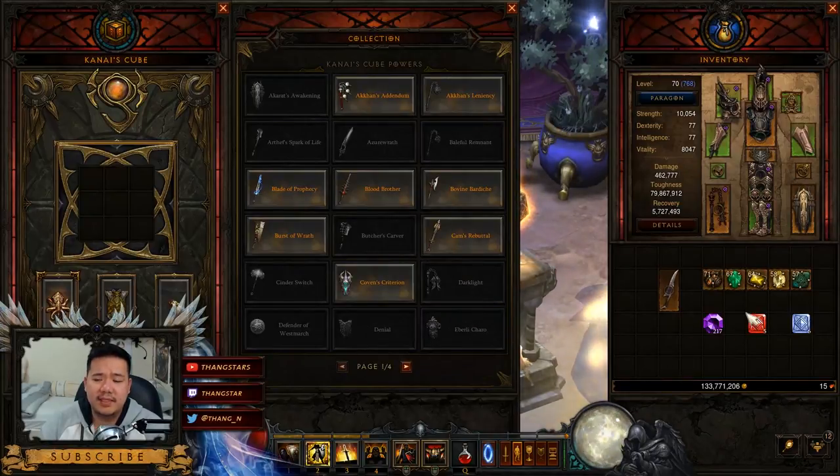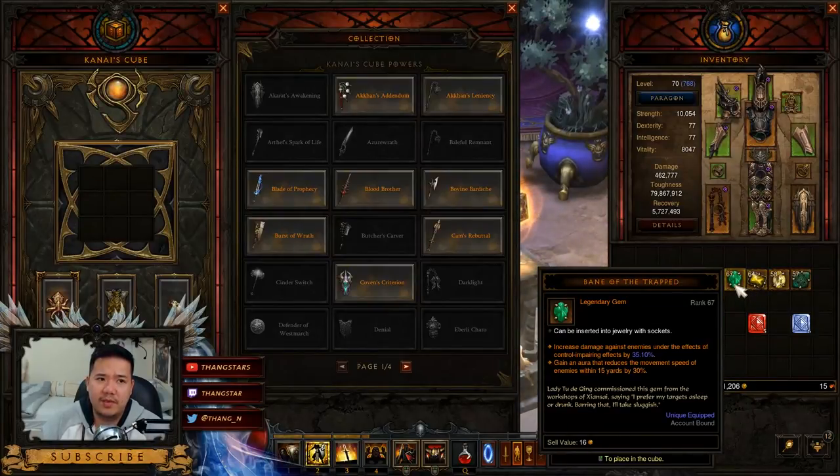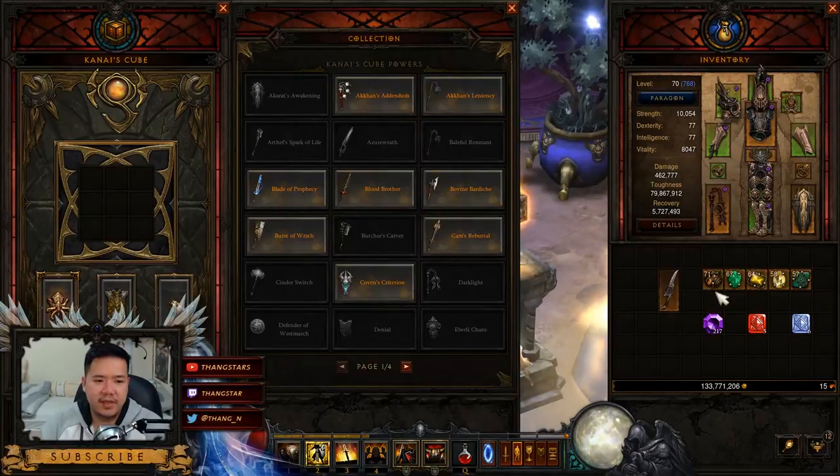Gem-wise, why not use Simplicity's Strength versus Boyarski's Chip or Bane of the Trapped? The Bane of the Stricken is for Rift Guardian bosses — if you use Bane of the Powerful instead, you're going to lose a lot of time on Rift Guardian bosses. Why not use Simplicity's Strength versus Bane of the Trapped? Because Bane of the Trapped is actually greater — it amplifies all your damage, not just your primary skill. That's why you want to use these three gems.